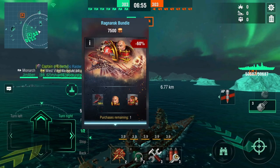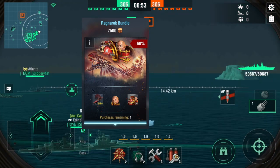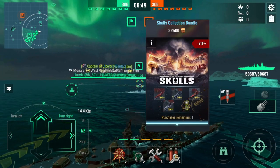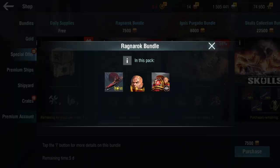Upon purchasing the Ragnarok bundle with 7,500 gold or the Skulls Collection bundle for 22,500, you will receive the ship with the camouflage built-in, artistical portrait, and a standard commander with his voiceline.